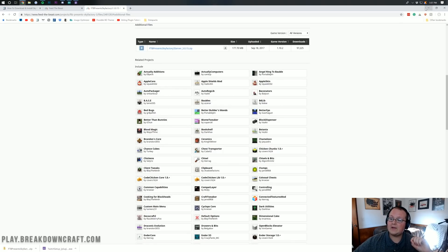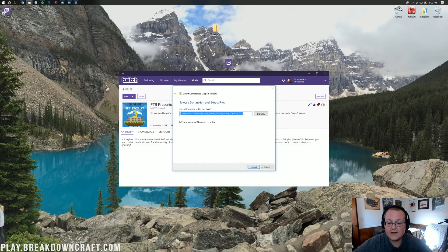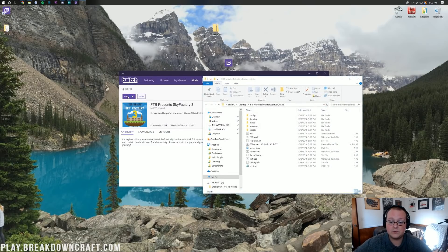The download just finished, and now we can minimize our browser. It's on my desktop — yours may be in your Downloads folder. Once this is on your desktop, just right-click on it, go ahead and extract all, then click Extract. Looking in the background, Sky Factory has finished installing, so we can go ahead and click Play on Sky Factory in the Twitch launcher.